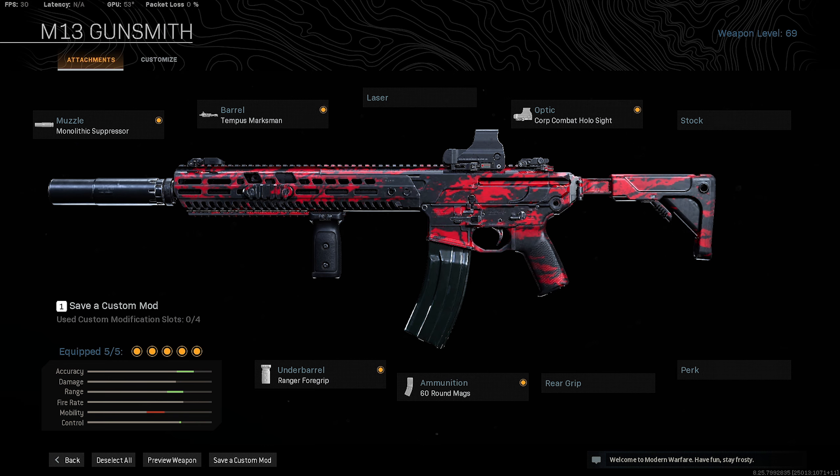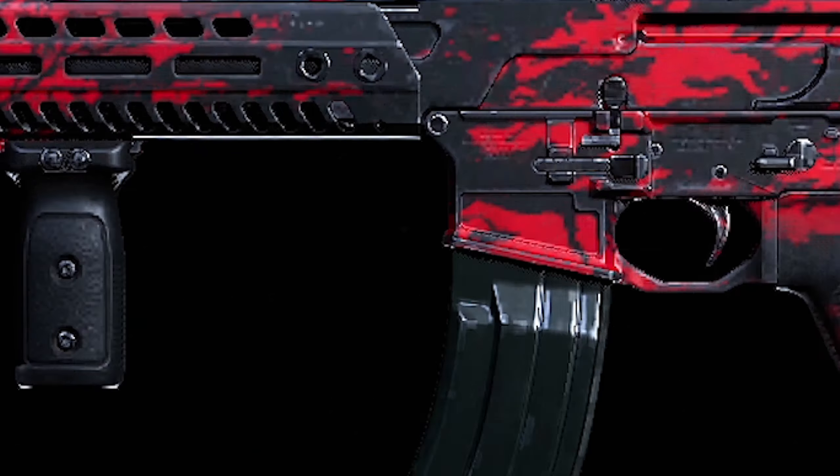You can throw on the 60-round mags, or choose the other magazines if you want to help with ADS timing. Matching all these attachments together, this loadout is good for short to medium range — medium range is probably where it does the best. But with the improved recoil, you can actually knock people from a distance in quite a short amount of time.